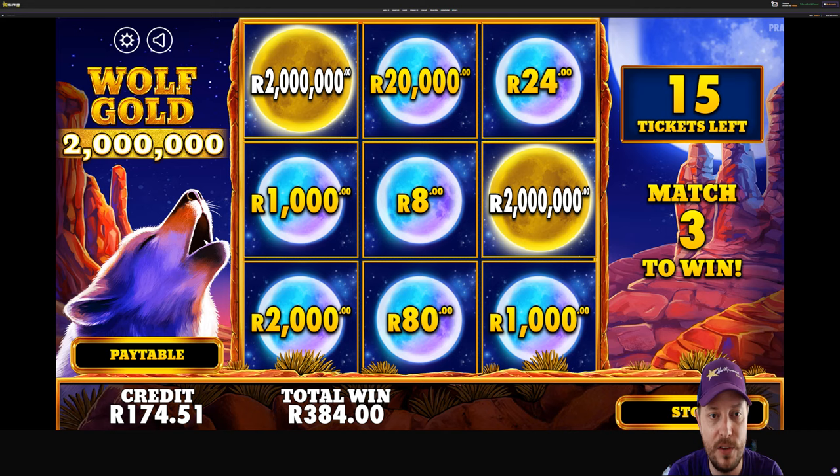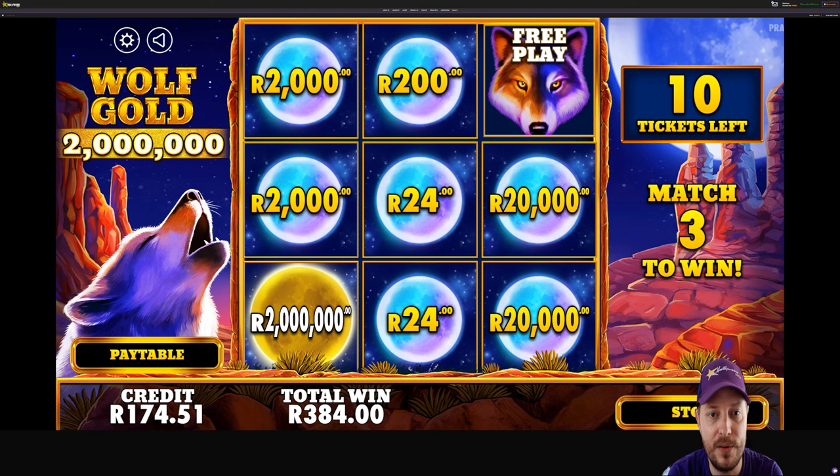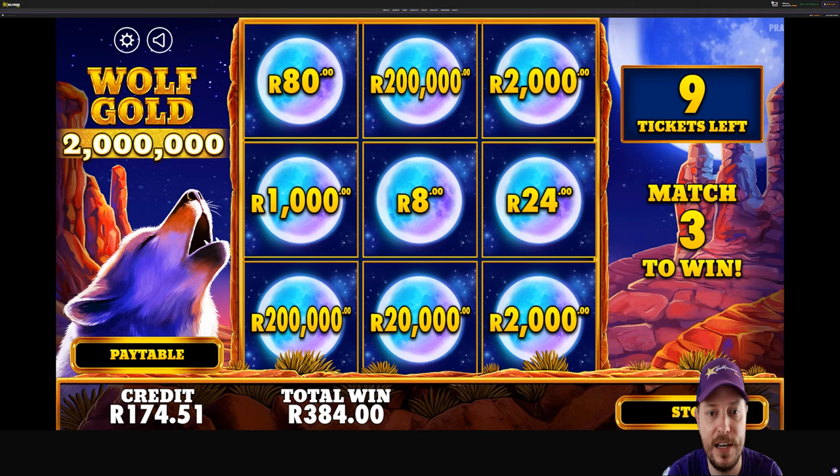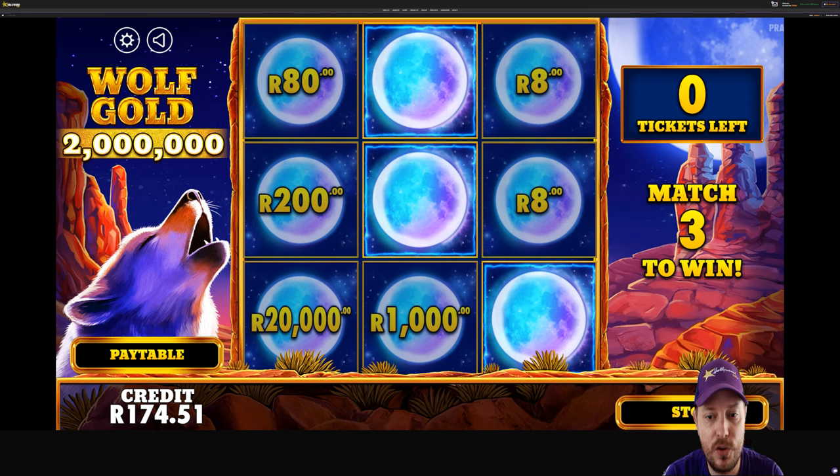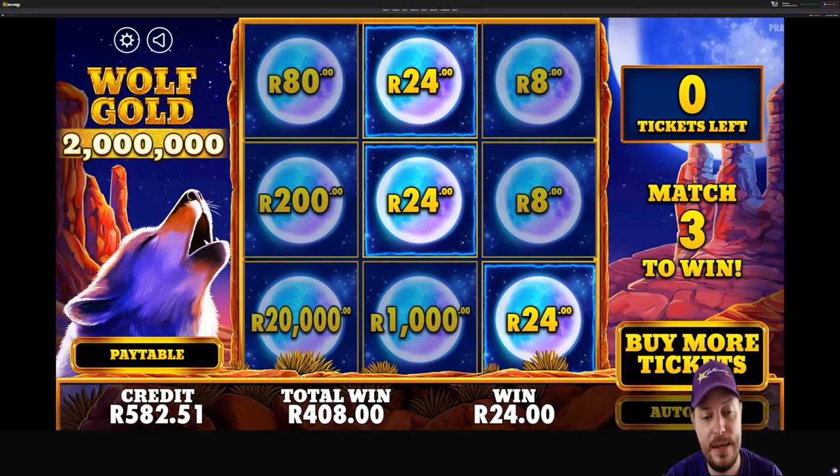Now remember our starting balance was 500 Rand on the dot, so I'm going to be interested to see what the amount is when we finish this game. Another free play, we've only got 10 cards left. Is there going to be a million in here for me? 5, 4, 3, 2, 1 — last card. Anything? 24 Rand. So 408 Rand total on Wolf Gold. We made a 48 Rand profit on that and actually ended up in the plus! Our starting balance was 500 bucks and I ended up with 582 Rand. So I'm not going to complain about that — it didn't cost me anything to put this together. Let me know what you are playing with the Hollywood Bets scratch cards. Are you having any luck? Have you picked up any big wins and on what game? Let me know in the comments below and I'll catch you in the next video. Have a good one, cheers!